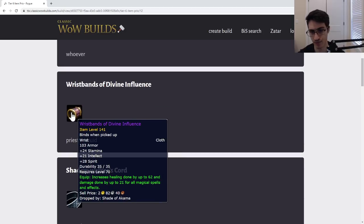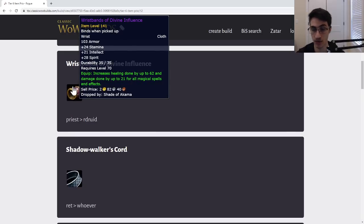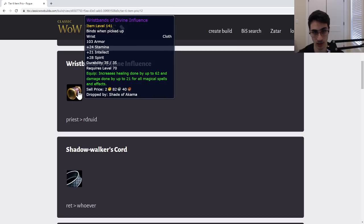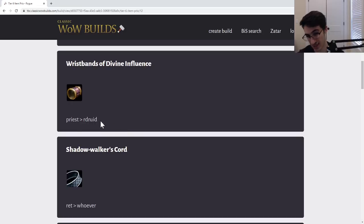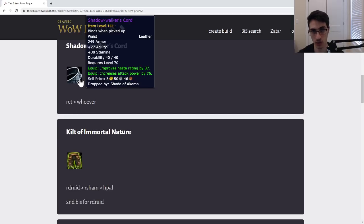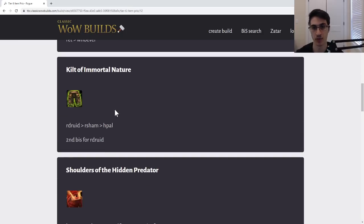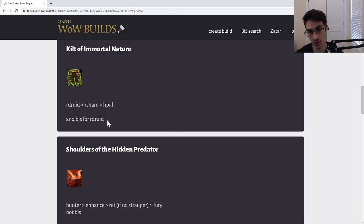Next, the Wrists of Divine Influence — not a great item, not BiS, not even BiS in terms of healing. There were wrists from the first boss in Hyjal that were better for pure healing, and there's also haste healing wrists. Give to whoever — Priest before Druid technically, but biggest upgrade. Next, the Shadow Walker's Cord — if your Ret does not have the Vashj belt this could work, but definitely not a great item, not BiS for anyone. The Vashj belt is better for everyone and this is also typically worse than Belt of Deep Shadow for a lot of classes.